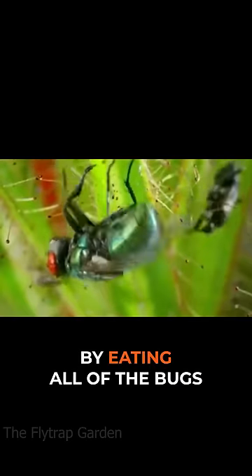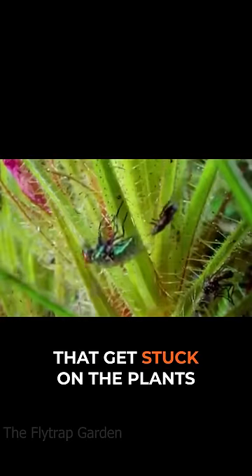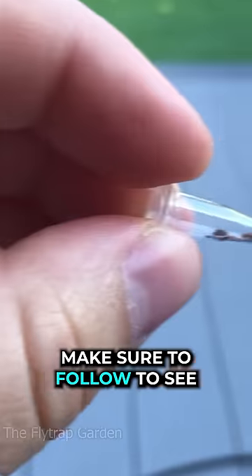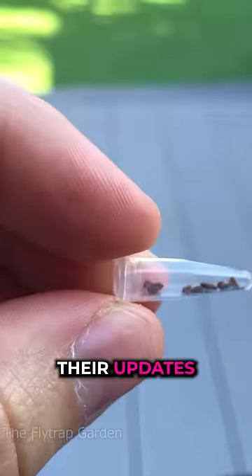The coolest thing is that these little bugs actually feed the safe house by eating all of the bugs that get stuck on the plant and then pooping all over the leaves. Make sure to follow to see their updates.